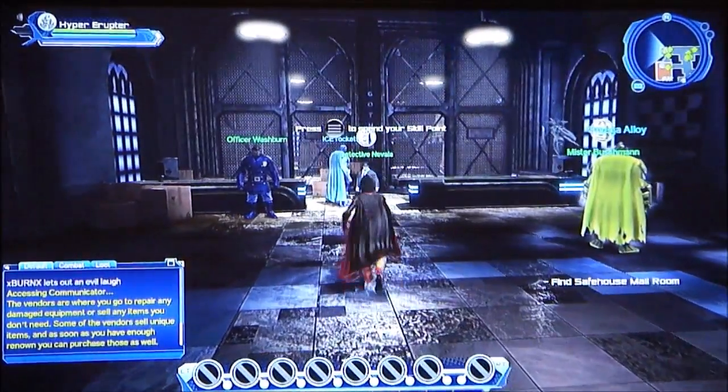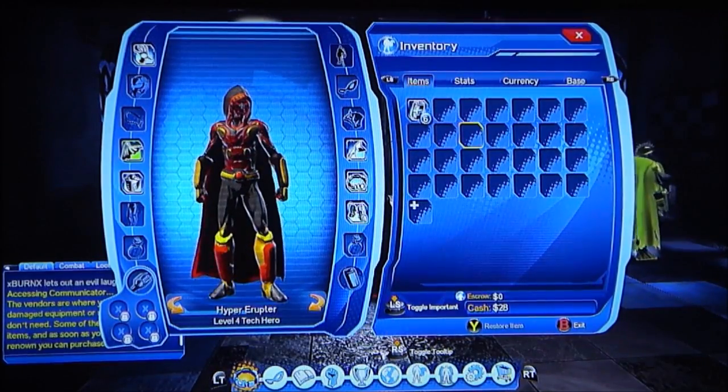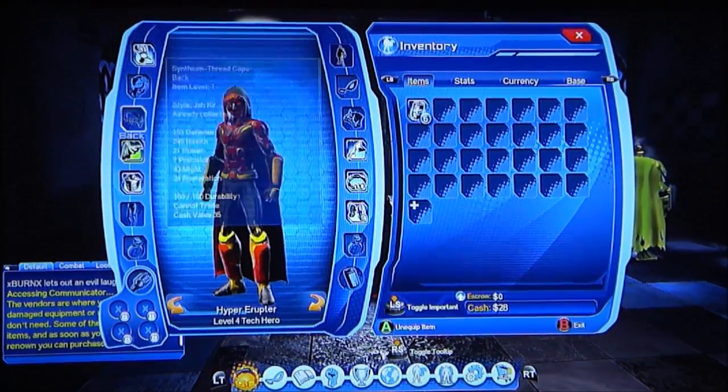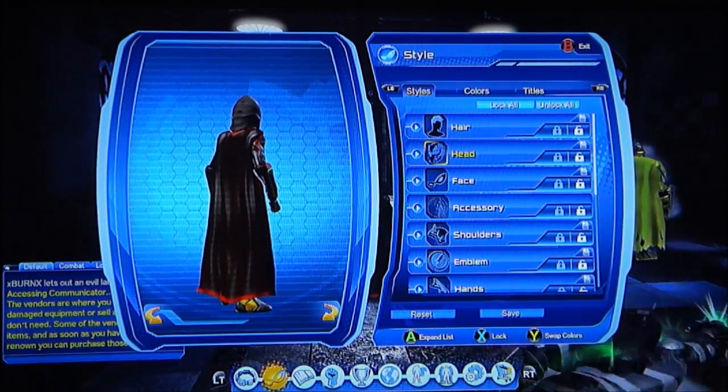I have some skill points. I kind of skipped the tutorial because I wouldn't have enough time to actually get everything, so I got all my stuff. This is just the free armor that you always get in the beginning — now I just need to change the look.